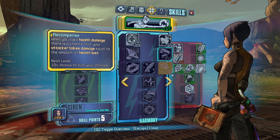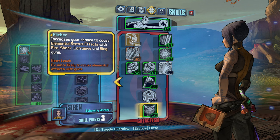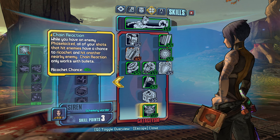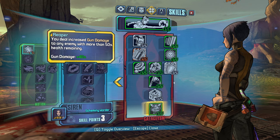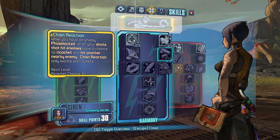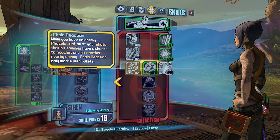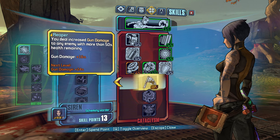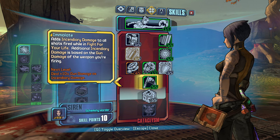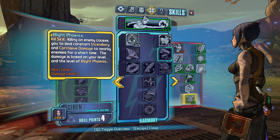Five points. One point in Ruin is an absolute must — just like that. And then a chance to Slag now is actually good. Let's do a quick respec. I like Helios — so now we can put the extra points in Flicker instead. Bada bing, bada boom.